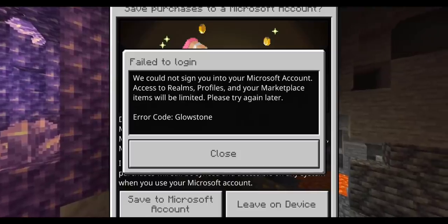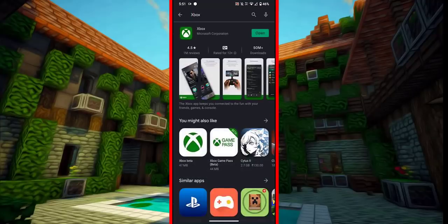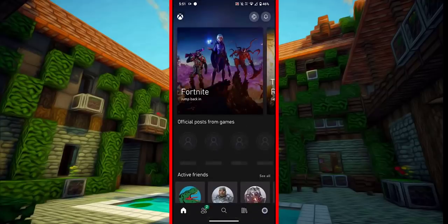Now if you're having the same issue, do not worry. All you need to do firstly is head to the Play Store. Once you're on the Play Store, just go and search for the Xbox app, go ahead and install the Xbox app and open it up. Once you open up the Xbox app, just go ahead and sign in to the same Xbox account that you're signed into in Minecraft.